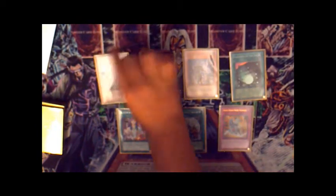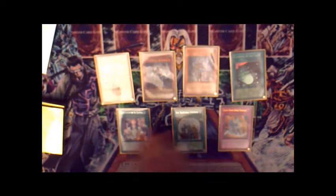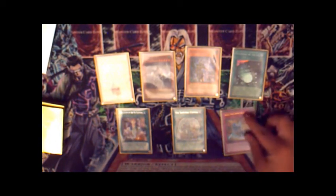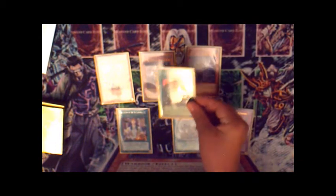You can normal summon, special summon, Synchro, then Gateway adds him back to your hand, and special summon him from your hand if you have another Sam on the field. Gateway is basically the deck's main card.